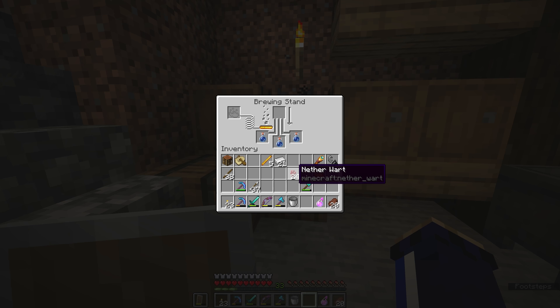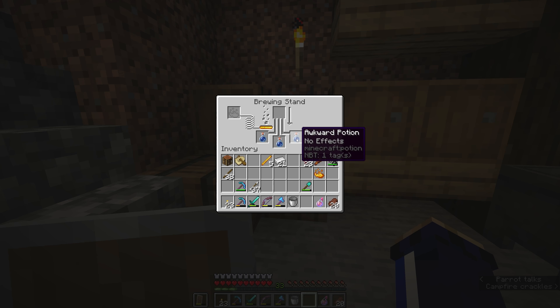The basis of almost all potions, with one notable exception, is Nether Wart, which is why it's so important that we got this stuff from the Nether. There are lots of ingredients that go into potion brewing, but Nether Wart is the one that starts off 99% of the potions we're going to brew. It starts bubbling on the left-hand side and this arrow slowly fills up, much as it does in a furnace when smelting. Eventually the brewing stand will make a bubbling noise and each of these bottles of water will be transformed into an awkward potion.